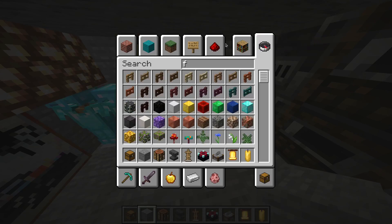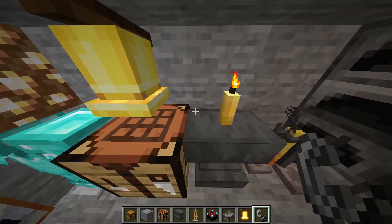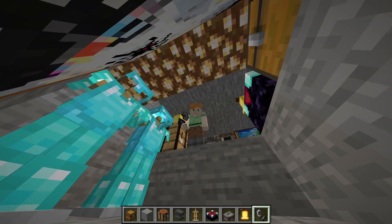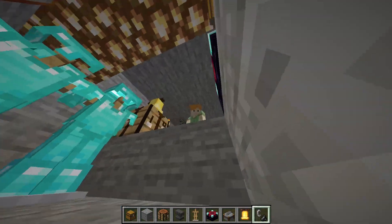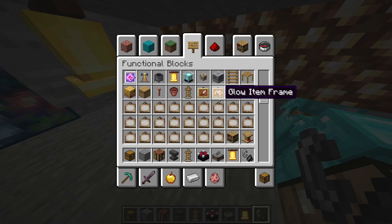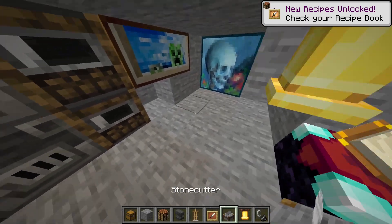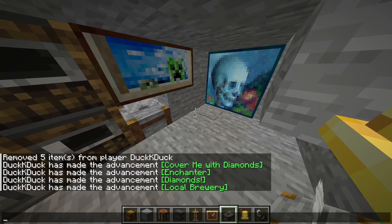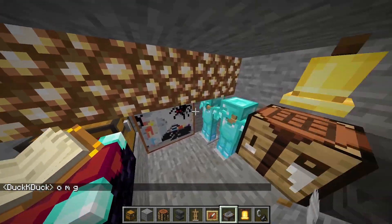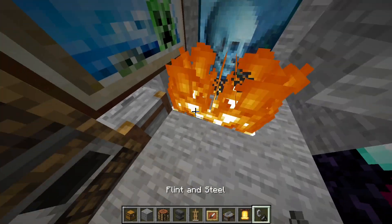Now we just need flint and steel. Boom! Wait, I am not done yet - let's find some more functional blocks. Glow and item frame. I forgot to add the stone cutter - stone cutter goes here. Let's write - duck duck says OMG! Well guys, this is my really good secret base!